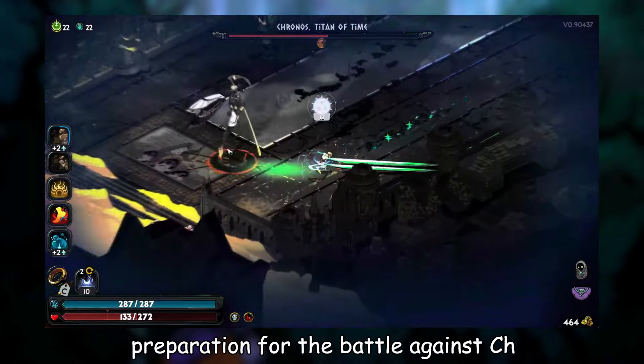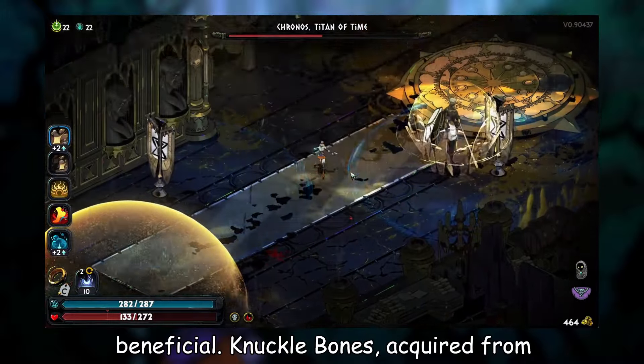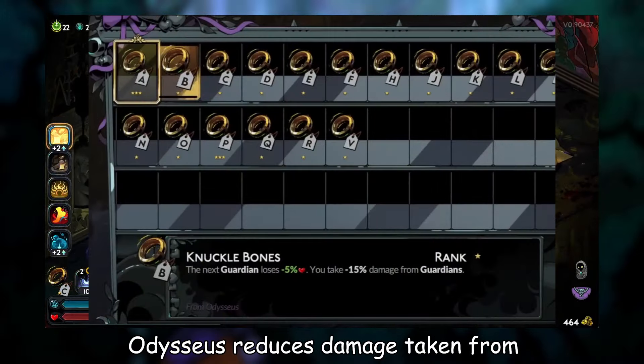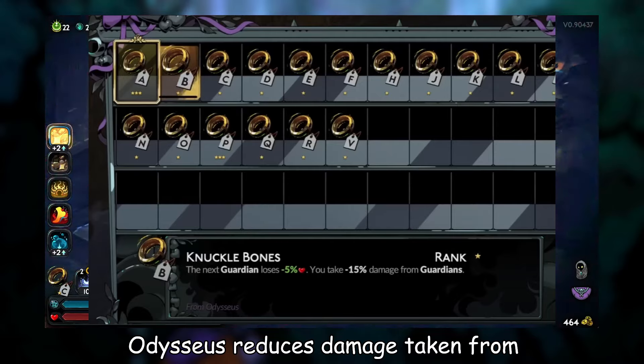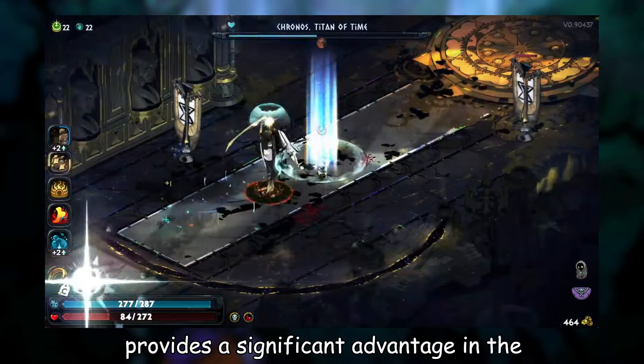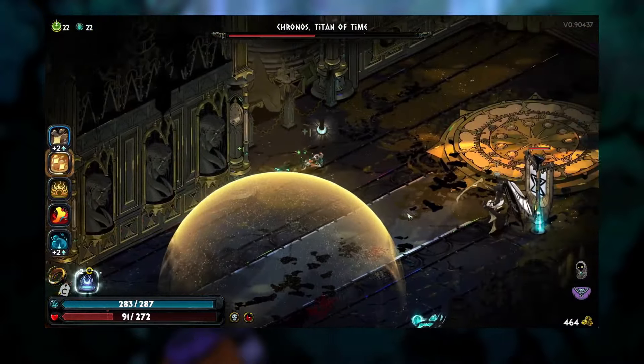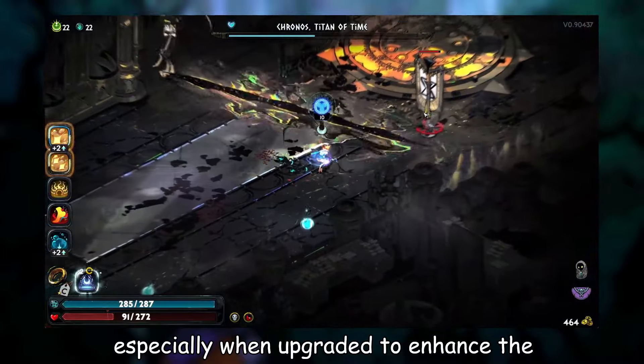In preparation for the battle against Kronos, certain keepsakes can prove beneficial. Knuckle Bones, acquired from Odysseus, reduces damage taken from regional bosses and inflicts instant damage to the next Guardian fought. This provides a significant advantage in the actual boss fight against Kronos, especially when upgraded to enhance the burst damage.